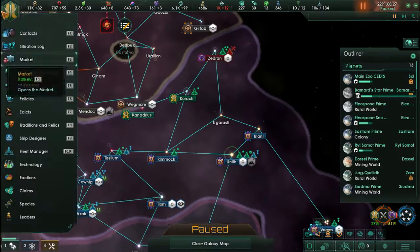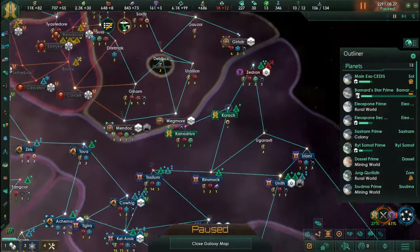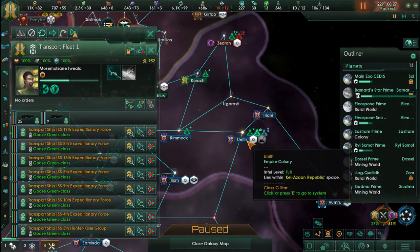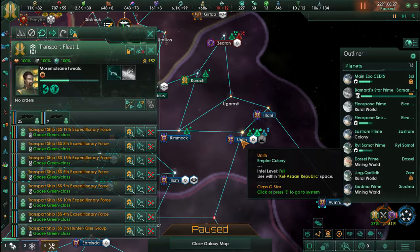Having one large army and many large fleets is not helping anyone, so we are building more as we move along. Obviously we are going to start having them in different locations: one in the south, one in the north, one in the core. The core one is obviously protecting our trade, and there's no other important reason for it to be there.